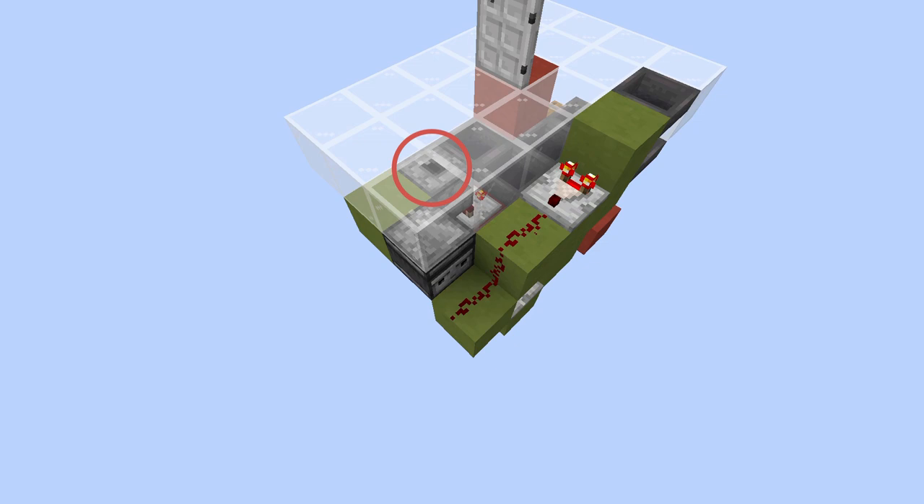And once the system is activated — so once you put a keycard in, once the comparator updates, once the redstone signal reaches that observer over there — that observer detects, hey, this signal strength has updated, I need to power a block after me. So it does that, that block powers the dispenser, and your keycard gets shot up.